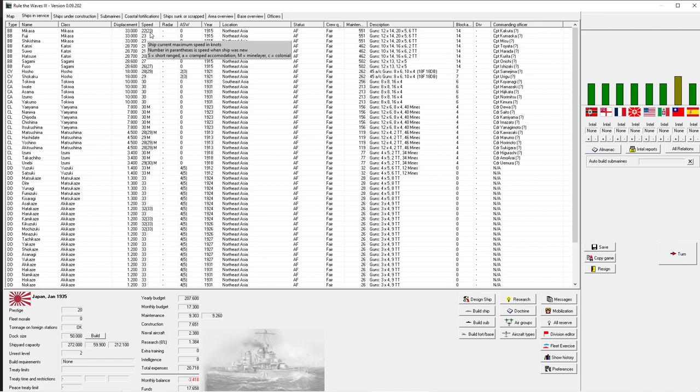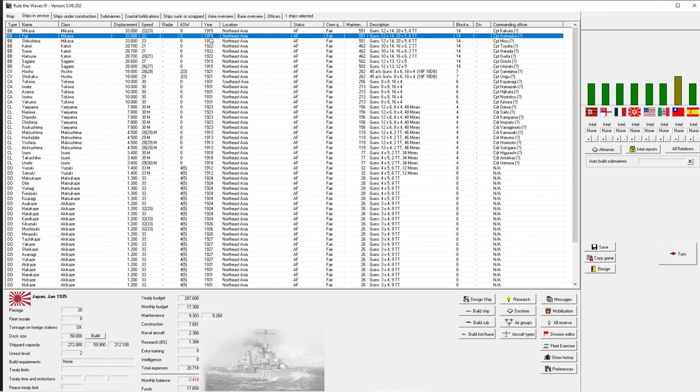You can see we've got, for example, the battleship Mikasa, which is a Mikasa class. There are also other ships of the same class - the Fuji and the Shikishima. They have the same displacement and a design speed of 23 knots, but you can see the Mikasa itself already has a little bit fouled engines, so it's already slowed down - that's just an aspect of aging. We can get rid of that by refurbishing the engines but that takes money and time.